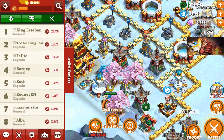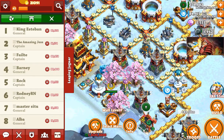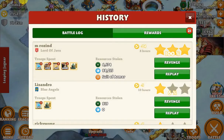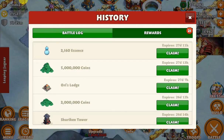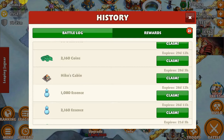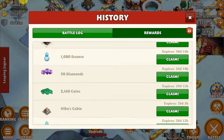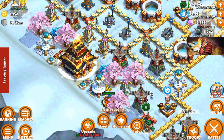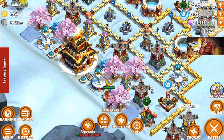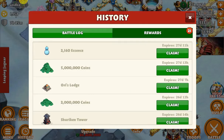I almost was able to get 14,000 war points on the last 48-hour event. I have a lot of the rewards — we got the Ori Lodge, Shuriken Tower, Heiko's Cabin, and some other things. What I really want to save up for is 20.8 million for the next castle, which is important because a lot of my items are already maxed out.